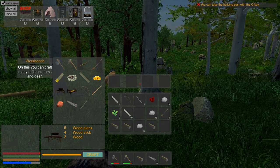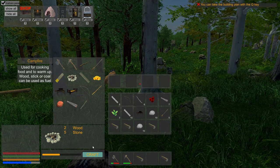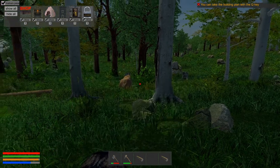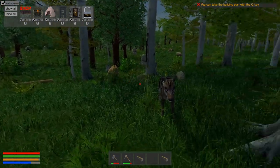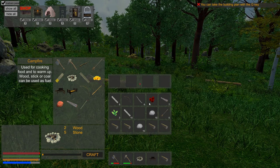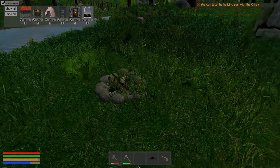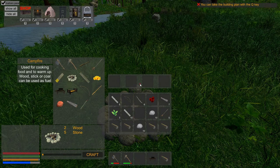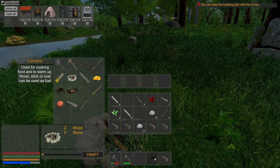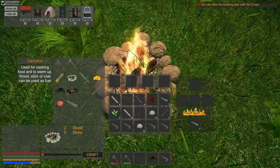We need to set up a fire I think — two wood, five stone. Let's craft that campfire. Let's just stay in this area for now because it seems relatively safe, except for the big scary bear. We can stick this down here — let's stick our fire down here. What was that? That's a house we can build — nice! So how do we turn on this fire? Light fire — okay, cool.